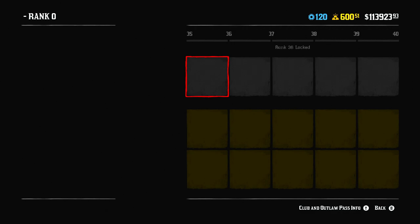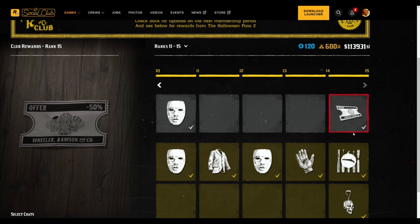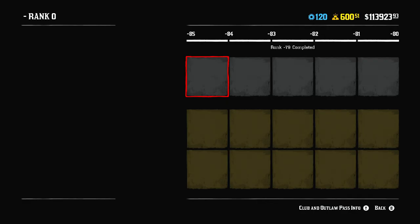If you click on details, you will see that it's definitely bugged, because there are hundreds and hundreds of levels, and even negative levels. Information about the pass is empty. Which is interesting — on the Social Club account nothing changed, you can still see information about the previous Outlaw Pass. But in the game it looks like this, and they definitely changed it, because previously it always worked differently.